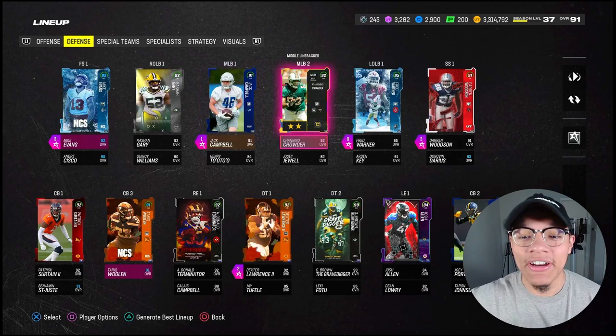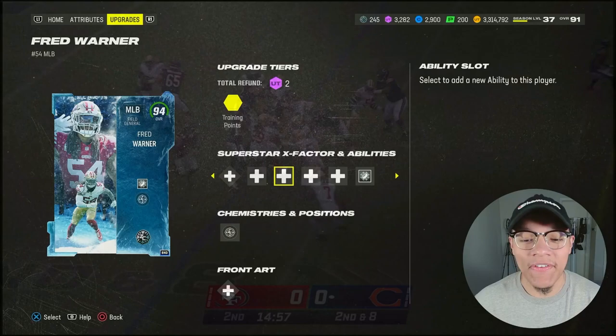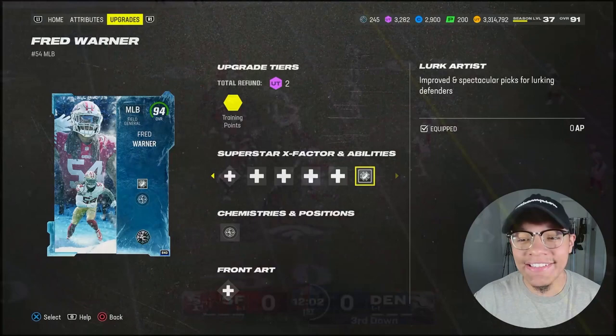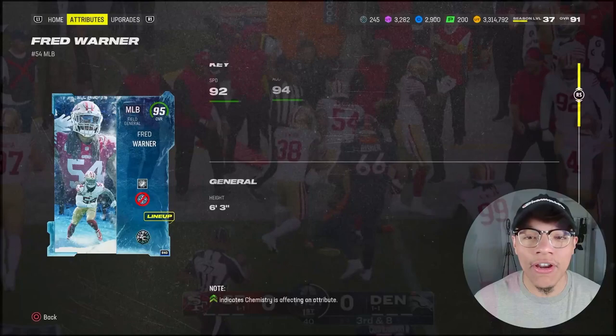Now going over to the defense — you know him as a middle linebacker but he's higher overall at the left side. 95 overall Fred Warner, originally a 94. I got him for 650K and he's now up to 800-850K. These cards are gonna go up in price a lot now that they're out of packs. I hope you guys snagged him.